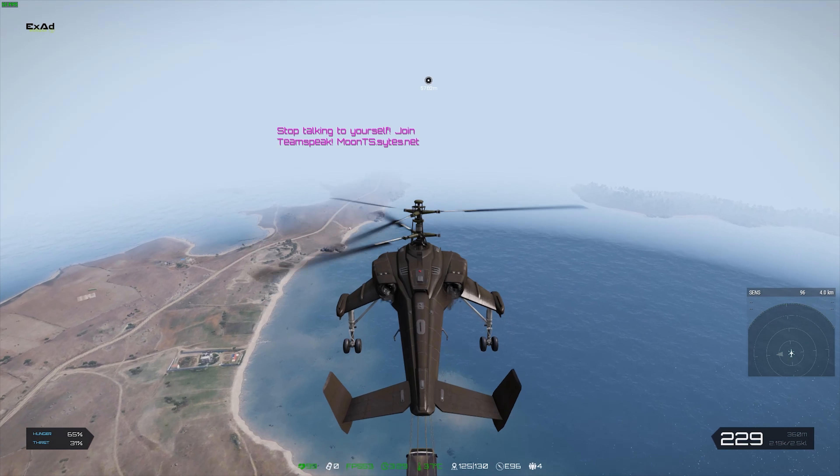This is surprisingly flat. I'm kind of happy with that. Let's find something to drink real quick. Power drink will work. I'll go ahead and fill up on food while I'm at it. That tail was close. I can actually place a territory flag out here and I'm totally going to do that. This is our new base area. I'm going to find a nice flat spot and that's going to become our new home.